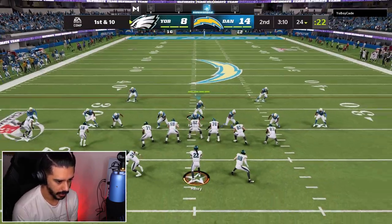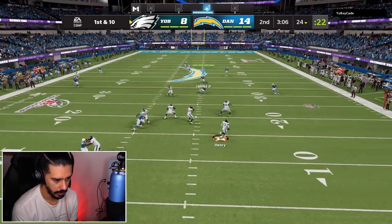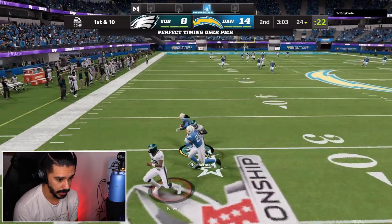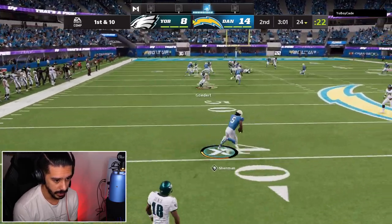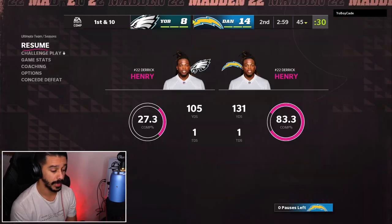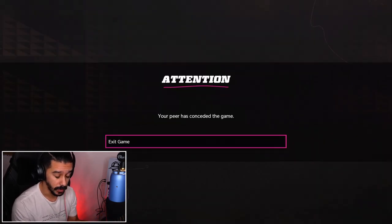Hopefully we can get a stop — our opponent keeps quick hiking like crazy. Is he trying to throw a bomb? He is, but Richard Sherman is there. Let's go — we get the pick with Richard Sherman! We get tackled by Walter Payton — hey, that's fine. Our opponent pauses the game, and our opponent has quit the game.